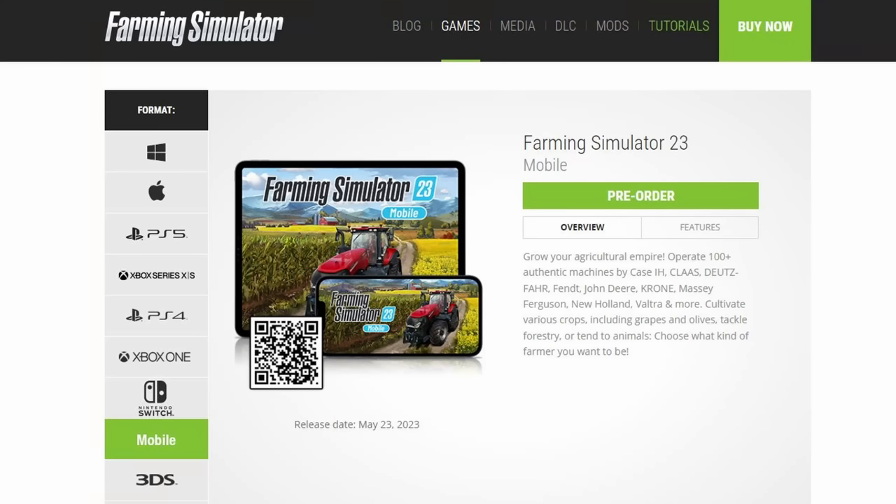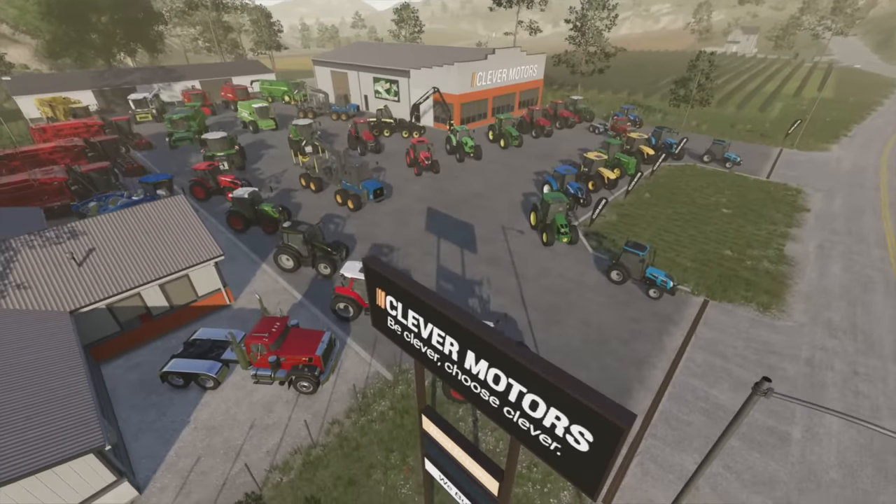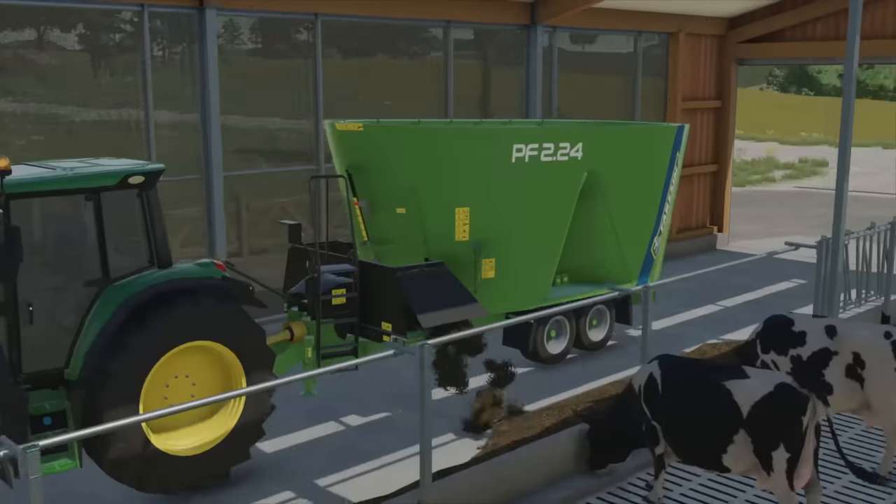There are two other versions coming, one for Android and the other for iOS — technically that's the mobile version. The difference between the Nintendo Switch version and the iOS and Android version is just the number of equipment. The Nintendo Switch version comes with 130 pieces of equipment, 130 plus to be honest. The iOS and Android version only comes with 100. However, those 30 plus pieces of equipment can be bought in-game with coins, kind of like a mini DLC or a microtransaction.